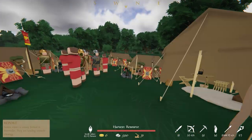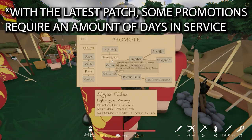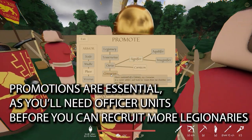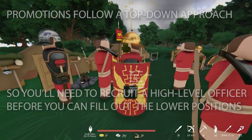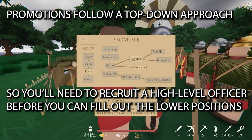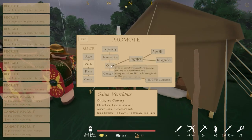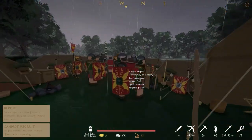And now we'll get to promotions. Let's open the Command tool and choose a legionary. Let's promote this soldier to centurion, which is the highest position of a single century. Then let's choose another, making them a signifier. Now let's fill the remaining officer spots for our first century. If you have any silver left, you can additionally upgrade the armor of your remaining units to best prepare them for the next fight.